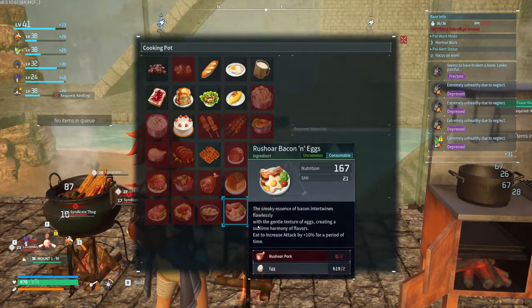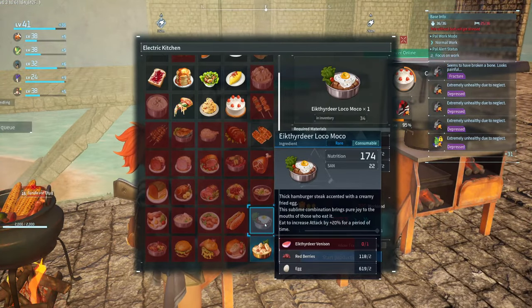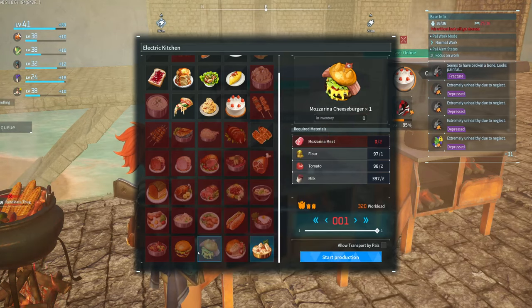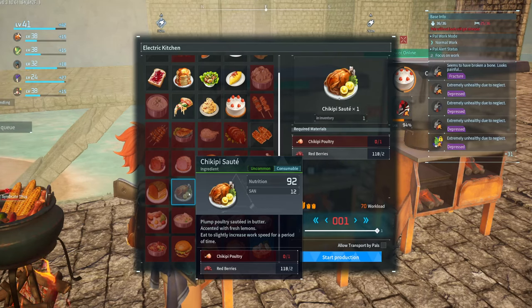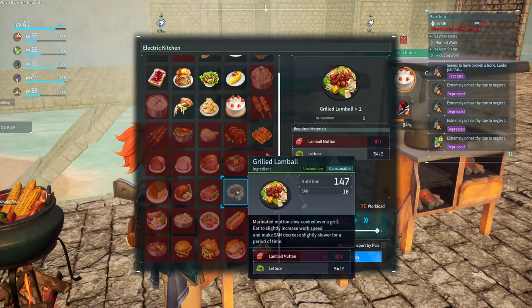You don't have access to the Elk Thy Deer food either. This one, the Loco Moco, gives you 20% attack in addition to the Mazarinas. That's why they're imperative to have. I believe this gives 20% or 10% work speed — this one gives 30%, and the Grilled Lambo also gives some sanity and a fat chunk of stats, nutrition, and whatnot.